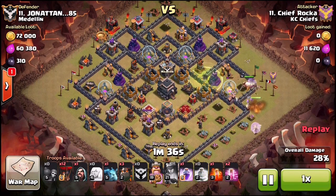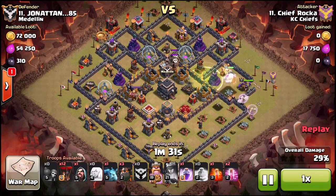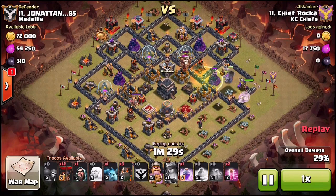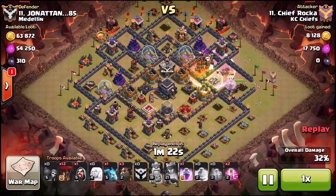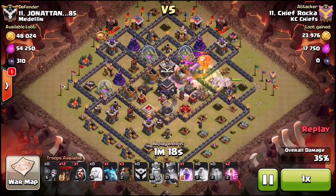He doesn't have to set as wide a funnel up top because the queen's already done that on the bottom. He just puts his golems down and a few wizards and then forces them straight into the core to take out the clan castle. The queen's already gone, but if she wasn't, that's another way to get at the enemy queen as well.